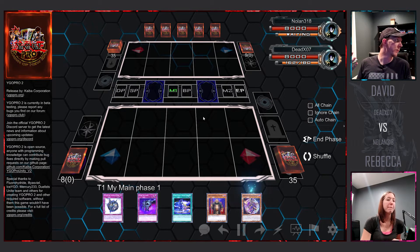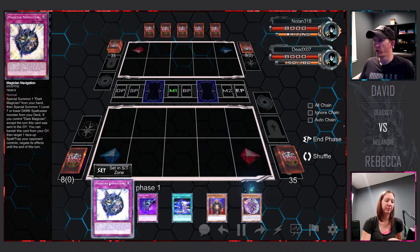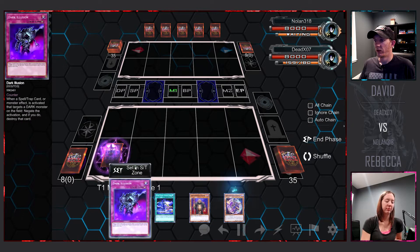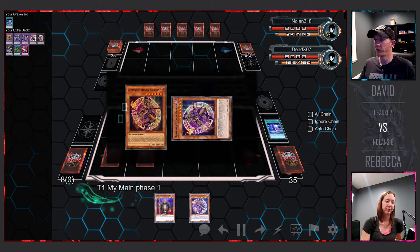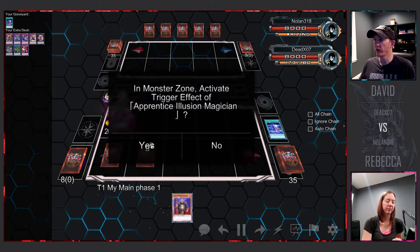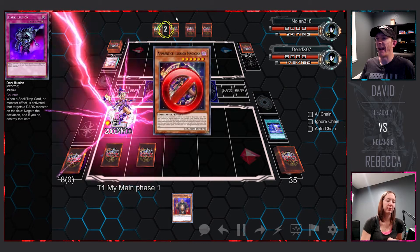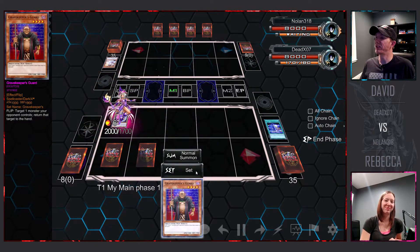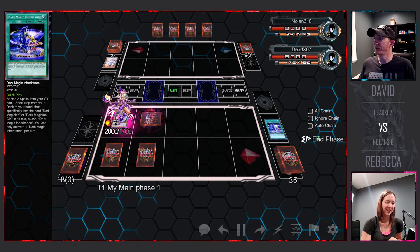You talked about doing Dragon Maid or something. Possibly. So let's do this duel — we're going to do the best two of three. Looks like I'm going first, which is A-OK with me. So I'm going to set two cards in my Spell and Trap Zone. I'm going to special summon Apprentice Illusion Magician from my hand by discarding one card. I'm going to activate her effect to add Dark Magician from my deck to my hand. Or not. I'm going to set a normal set monster and I will pass for turn.